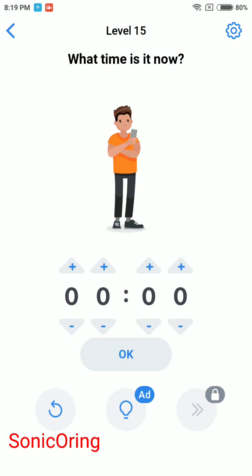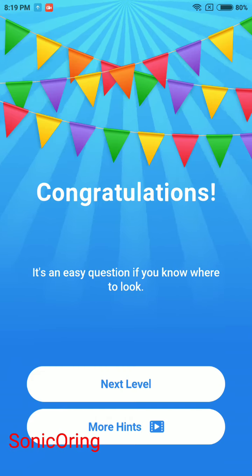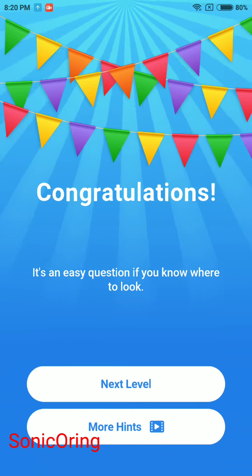Last one: what time is it now? You can check — the answer is the clock time on your phone right now. Mine is 8:19. The answer is different for each person because the time is always different.